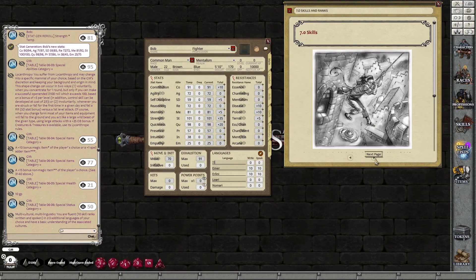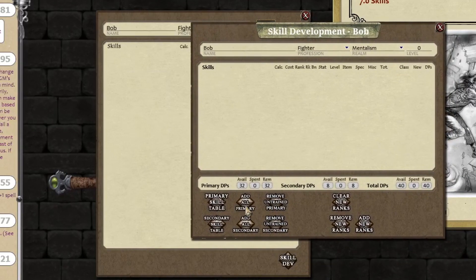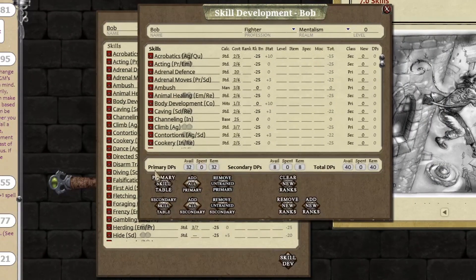Skills — go to your Skills tab, click on Skill Dev. Up comes your Skill Dev box with no skills in anywhere. Add all your Primaries, add all your Secondaries. How this works: you've got your Primary DPs — 32 of these — and your Secondary DPs — 8 of those. 25% is set up at this point. Remember, you can use Primary DPs to increase Secondary DPs, but you can't go the other way around. Let's do 2 in Body Development: 1 DP and another 3 DP is a total of 4 DPs — I've spent 4, I've got 28 left. If I do a Secondary Skill like Acrobatics: 1 Rank takes 2 DPs. I'm going to do all that and then cut the video, and it'll start again once I've done that.